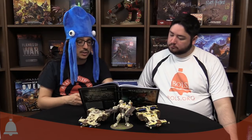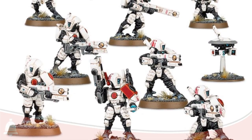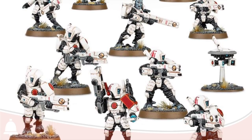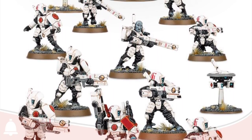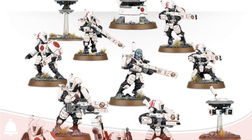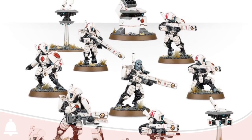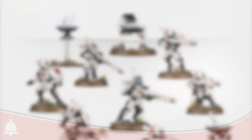Then there's the Strike Team — the standard Fire Warriors you're used to. They can take pulse carbines or pulse rifles, the iconic 30-inch rapid fire one, strength five gun. There are some stratagems that affect both Breacher Teams and Strike Teams that really help them out.